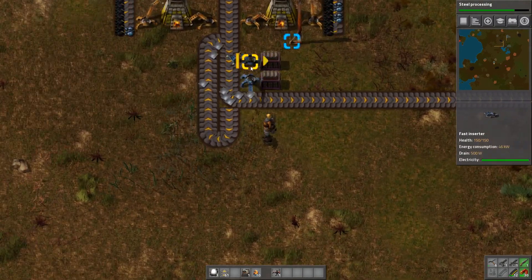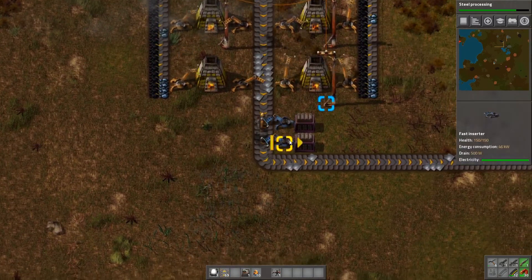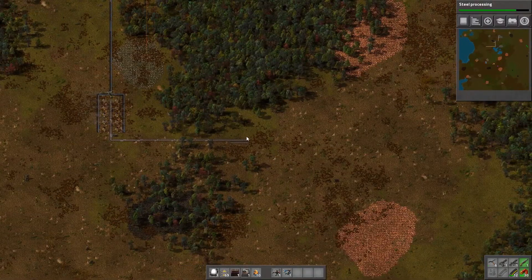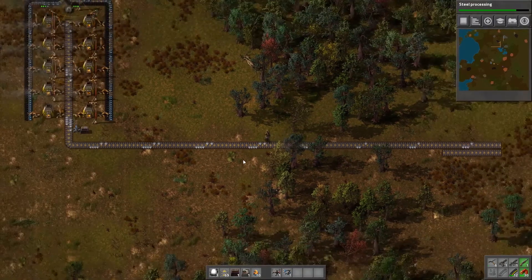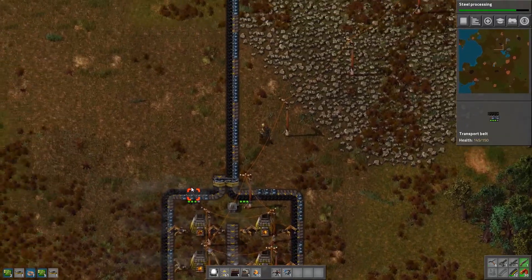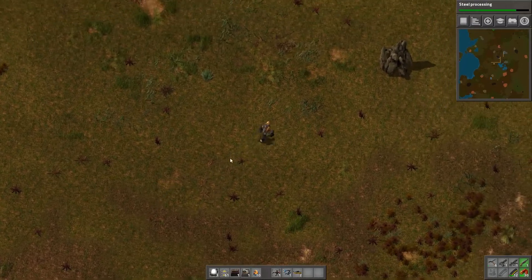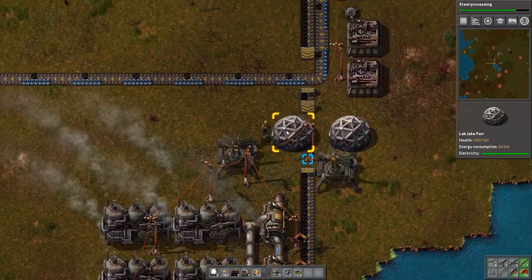Instead of having our overflow go into the chest now, I'll probably remove the second one so that more of the iron has a chance to go through. This is now going to start slowly filling up this belt, which is good because that belt is going to be paramount. It's basically going to run through the entire facility and we will add a splitter every single time that something requires iron. Then we will have extra belts running down the middle with extra components like iron gears. We will have a large belt and a ton of fabricators, and everything that needs iron gears will have a splitter coming off from there.